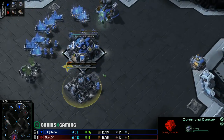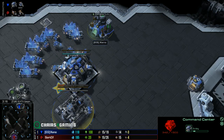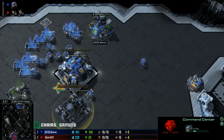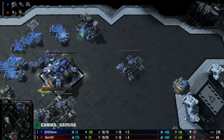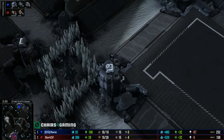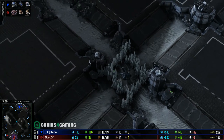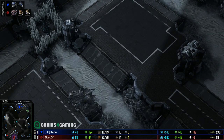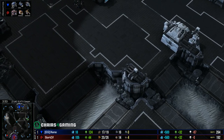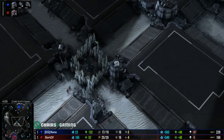Wait, was that a barracks? Yeah, he just got his racks picked up - he had gas taken and everything. He was looking out there for the reapers. He just throws the command center down in his main and doesn't bother walling off. I'm really curious about this watch tower in the middle though - it feels like a watch tower that might not actually influence too much of the game. I really wish these were destructible rocks.